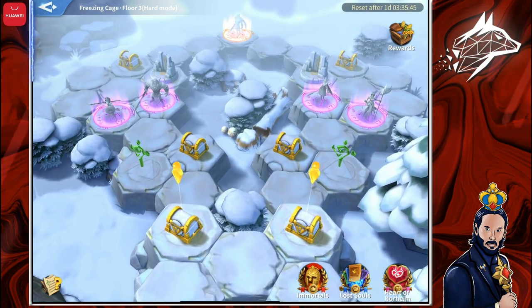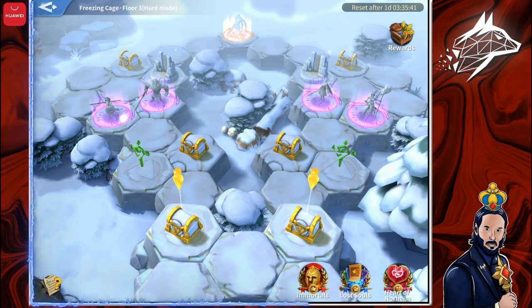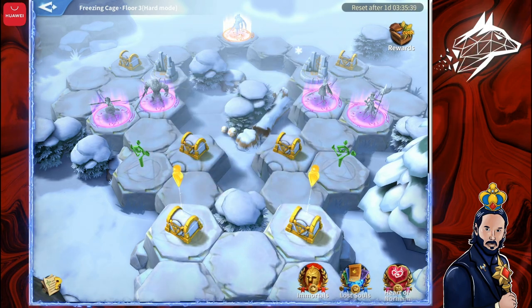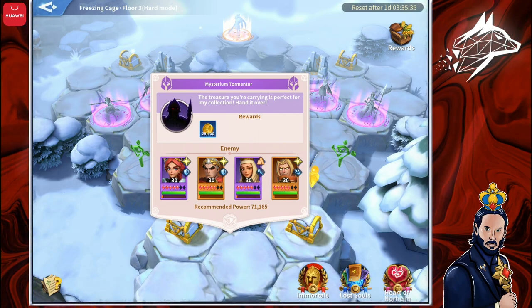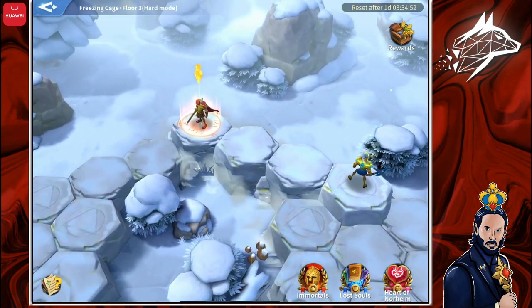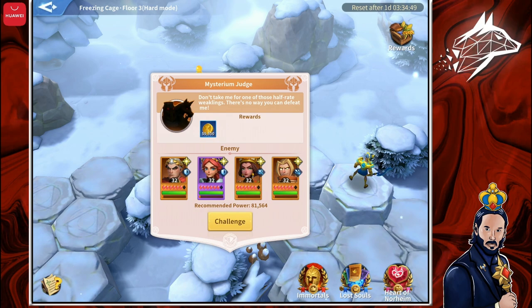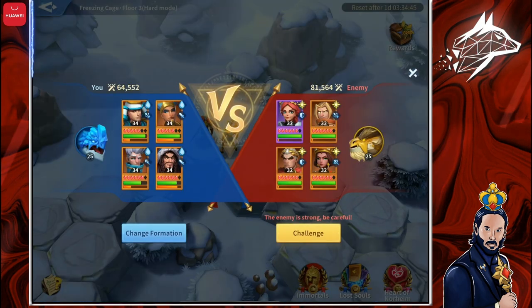Which way to go now? There is a Tormentor with an Earth team — we want to avoid that. Lightning is also strong. Water is neutral for us, and there's also Holy and Earth. We're going to pick the Water team, so I'm going right. Here we have the last boss, the Mysterium Judge, who in this case has a Holy team — a very strong team. Let's challenge him.